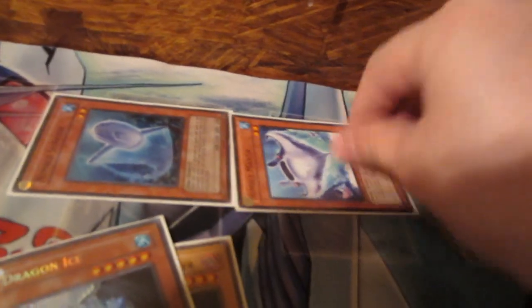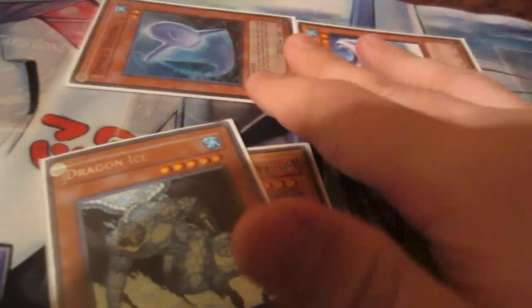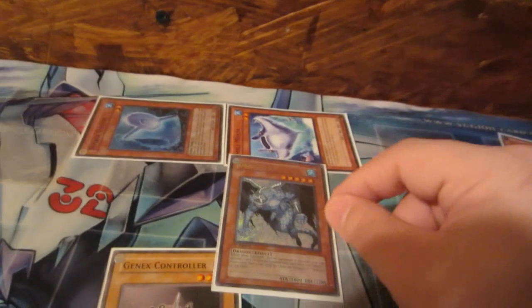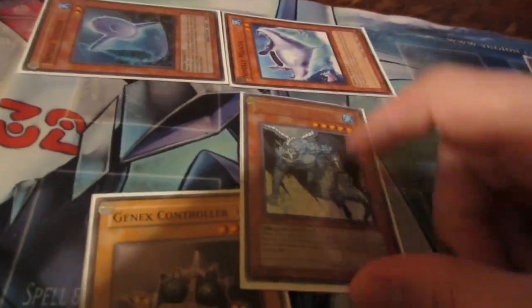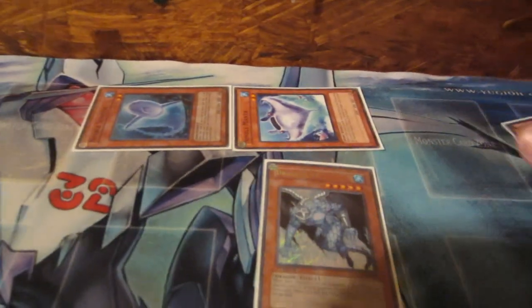Nimble Angler has an effect that when it's sent to the graveyard from hand or deck, I get to search my deck and special summon two nimble monsters. That's a special summon — they came right out of the deck because of the effect activated by Nimble Angler. Dragon Ice's effect allows me to discard one card to the graveyard and special summon it to the field. I can even discard another card for Dragon Ice, just like Nimble Angler did.